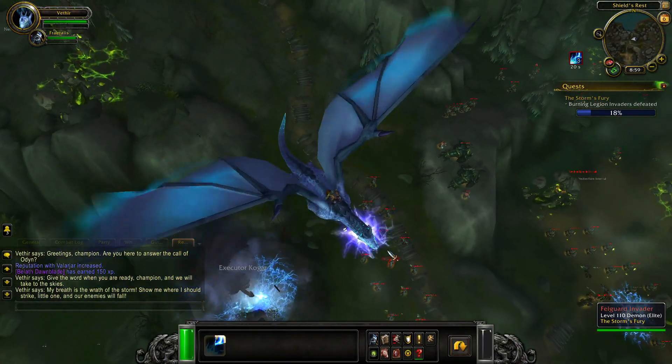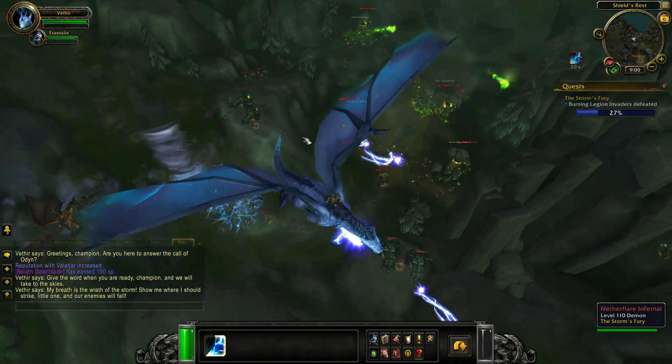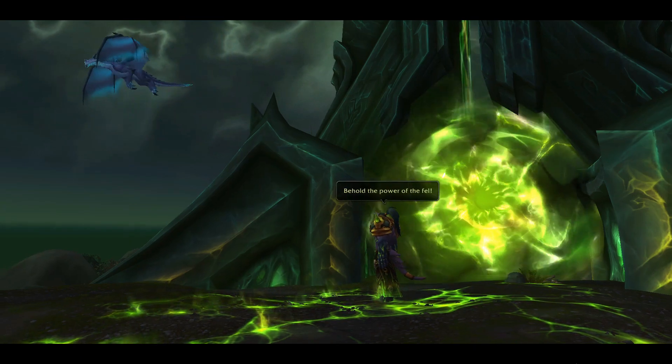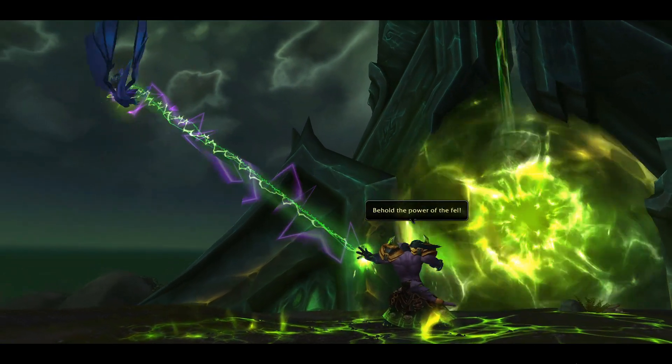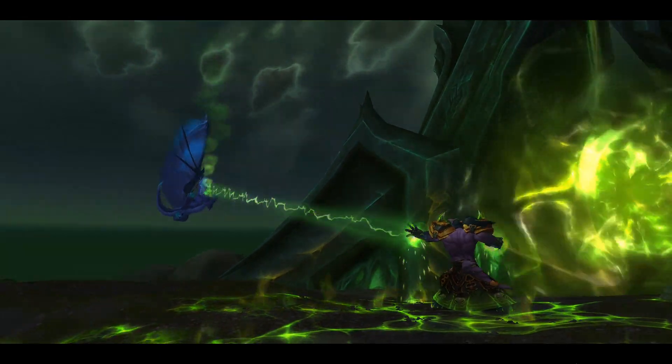Speak with Vethyr to begin a bombing run of Legion forces on Shield's Rest. Note that to defeat many of the enemies found here, you will need to bombard them more than once. Once your progress bar has been filled to 100%, a short cutscene will ensue showing Lord Commander Alexius coming out and blasting Vethyr.